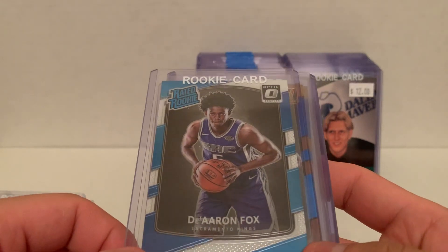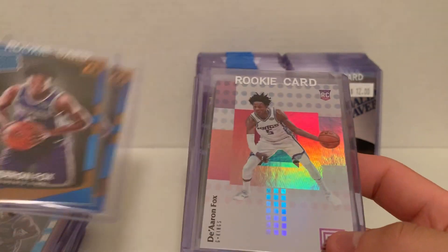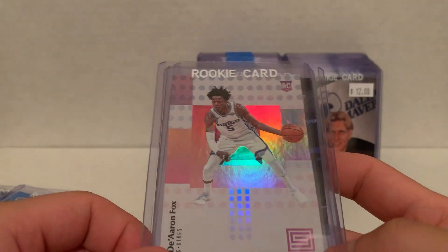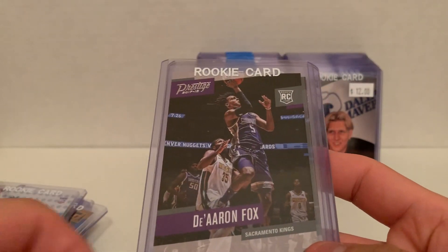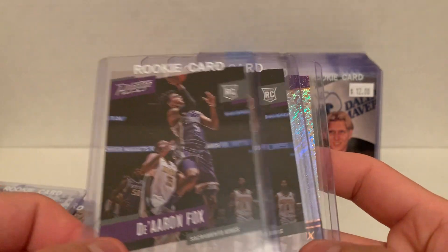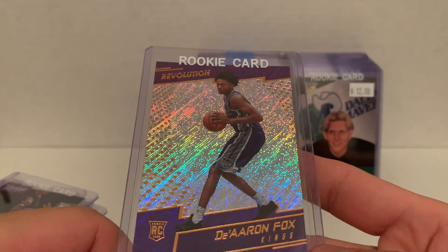Got Jimmy Butler from Panini Brilliance, Hoops, and Prestige. And we got some De'Aaron Fox coming up — Optic, a couple Donruss. He had a semi-breakout season last year, I think he's going to make a huge jump this year, he's going to be one of those next guys. So loading up on De'Aaron Fox right now — Prestige and a nice Revolution rookie.